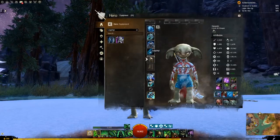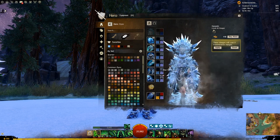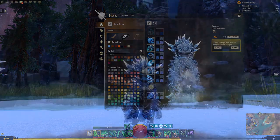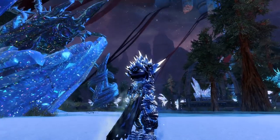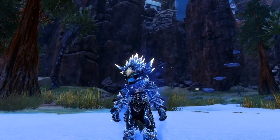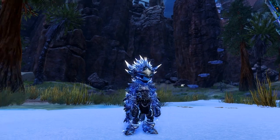Let's have a look at the full set with synced dyes. The dyes for everything are the same, except the cape has a bit less darkness to it. This is the full set in its default dyes. Very, very cool.